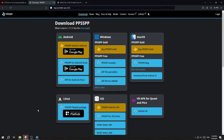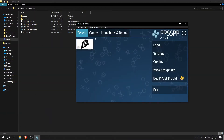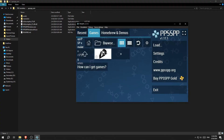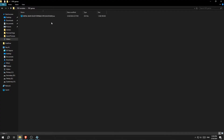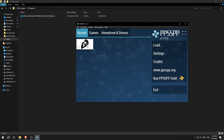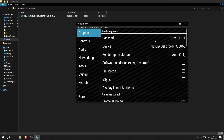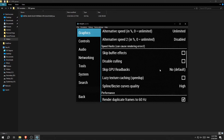Now that we have the game and the emulator, when you open the emulator you're going to go to Games, then Browse, and find the folder that you put your game in. The game should pop up like this. Right-click on the game and go to Game Settings. These are the settings that I found work the best with this game — found on the forums — so you're just going to want to copy these as best as you can.